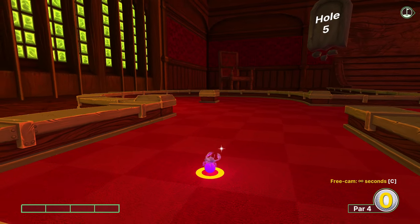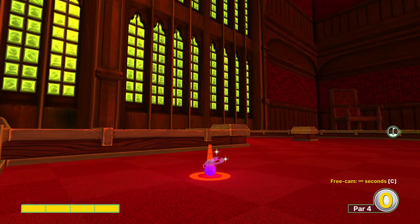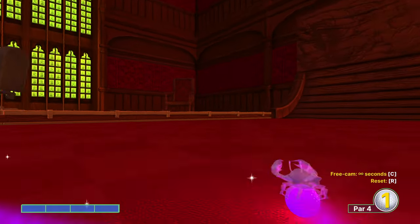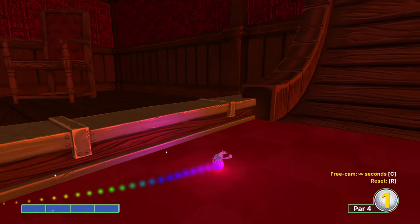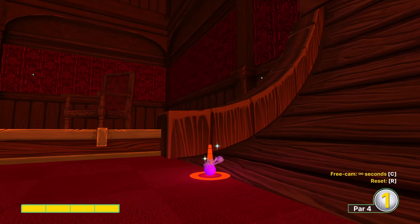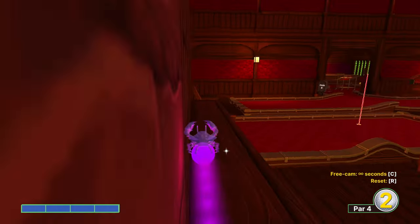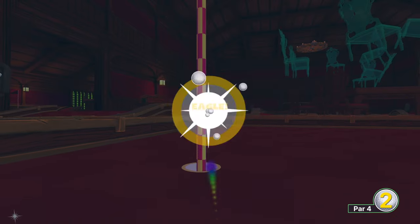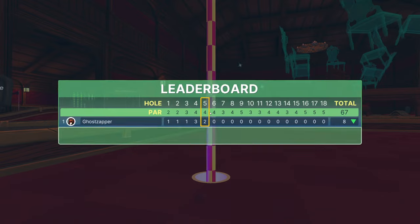Hole five. Going to show you a fairly specific two-shot. I like to aim the right side of our cursor just right of the buckle that you see on screen. And as a second shot, I like to aim the left side of our cursor on the white line that you're seeing right now. That should be an easy two at least 95% of the time. It's possible if you go too far left on your first shot that it won't go in.